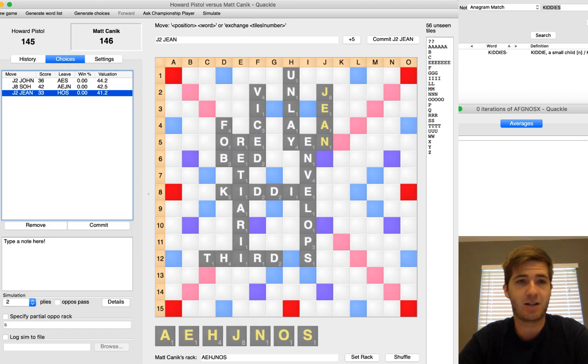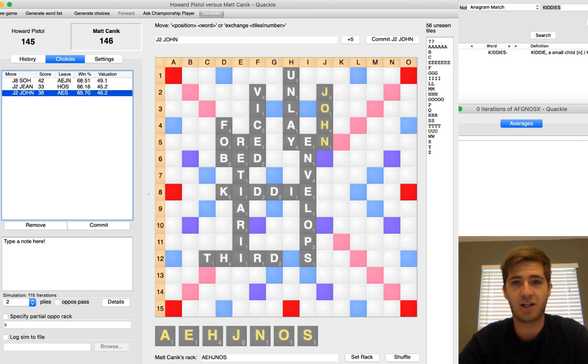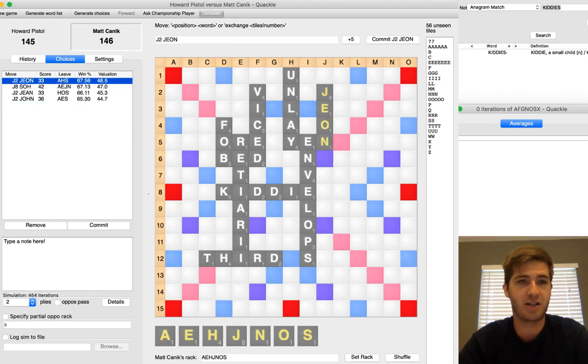It is important to note that KITTIEST is not a word — no backhooks on KITTIES. Each of these plays has some pros and cons. Quackle actually prefers SOH quite a bit over the other plays. But both JEAN and JOHN set up a nice S-hook right after YEN, and I'm holding an S, so I'm happy to do that. JEAN would be the play you make here — not JOHN. You would never play JOHN over JEAN probably simply because the A is a better tile than the O. JEAN and JEAN are two plays worth considering, and then obviously SOH.